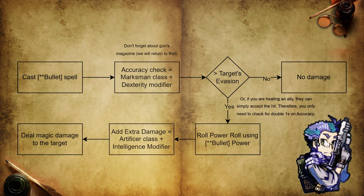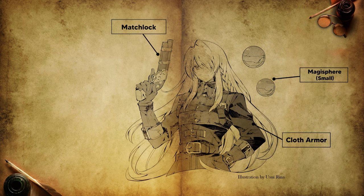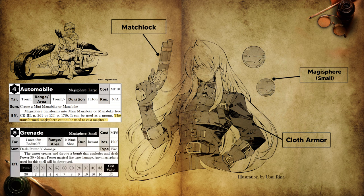Naturally, every time you fire your gun you will need to cast another bullet spell. So if you can attack twice in a round, you still need to cast two bullet spells. Magispheres also add an additional level of complexity, because Artificers often need to have several of them to account for different transformations required by spells. For example, they may need one for the automobile spell and another one to be destroyed when using the grenade spell. It is important to note that other bomb spells do not destroy the magisphere used. However, for general use, one magisphere of the largest available size would be sufficient.